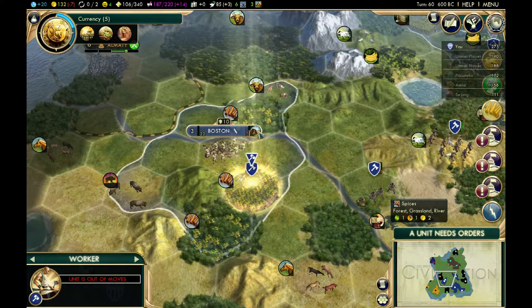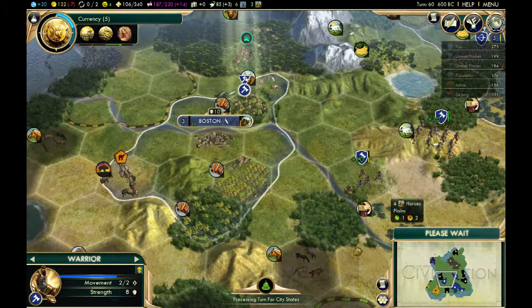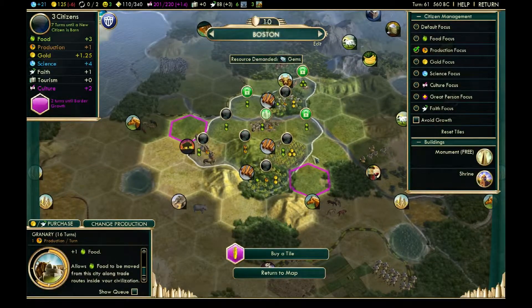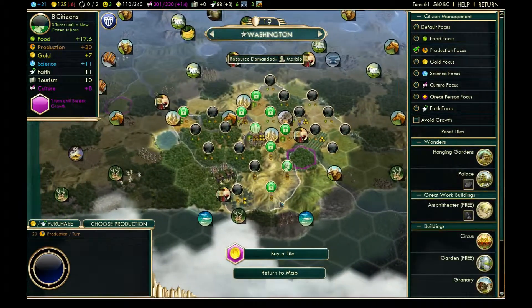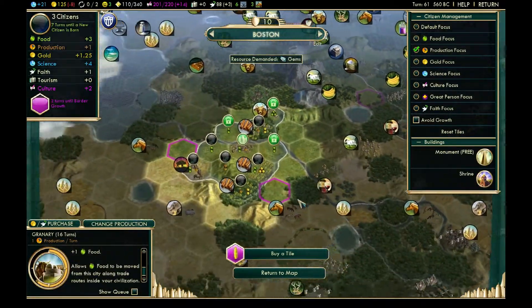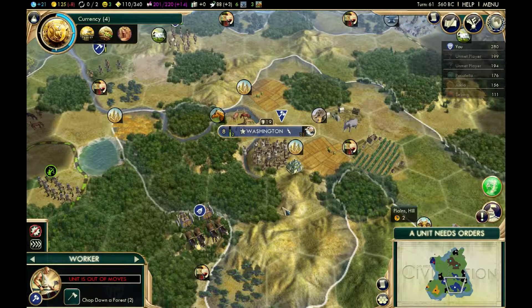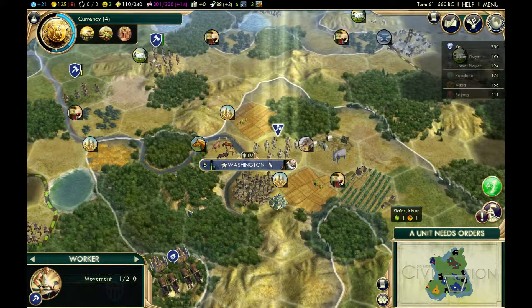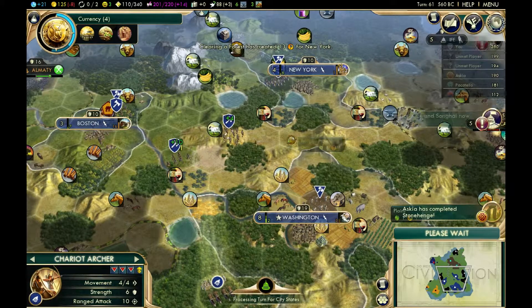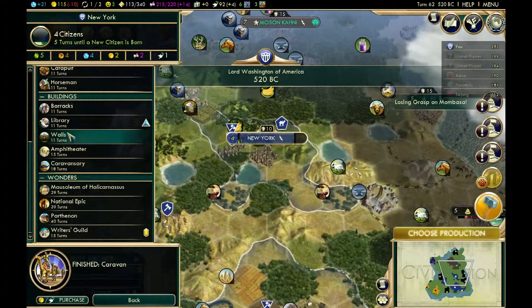We've got the spices now. I might actually go get a second spices resource, because I can then trade my excess spices to someone else for something I don't have. You can use the arrow keys in this mode to go between your cities. I'm going to make sure I have locked down a lot of the tiles next to the freshwater, because those are the ones I'm going to be improving next. At this point I would consider building a library — four science is starting to become more useful. It looks like someone else built Stonehenge.